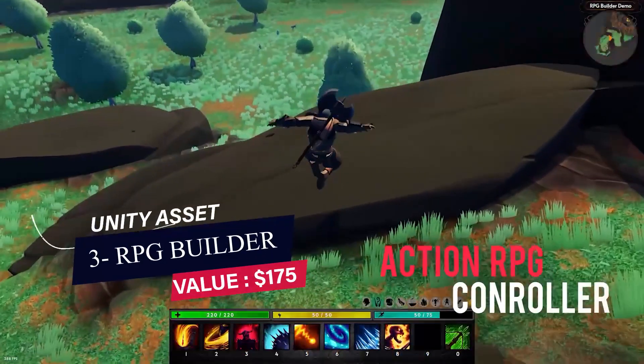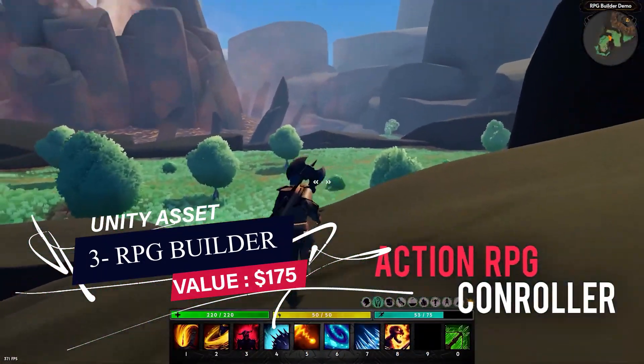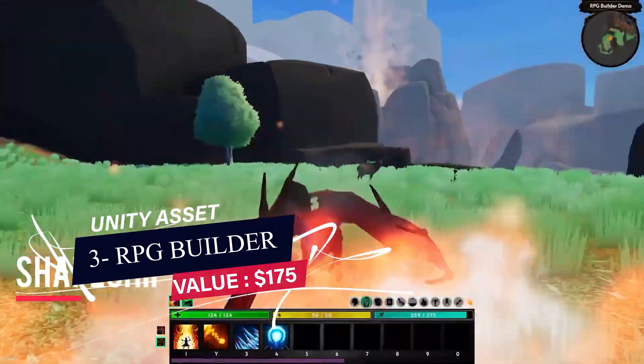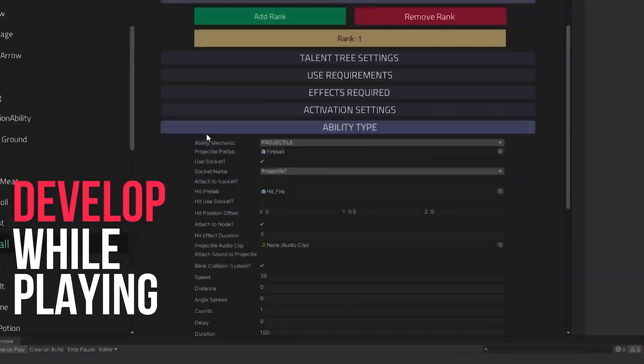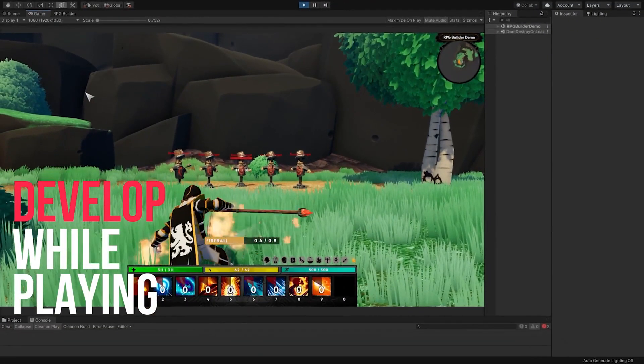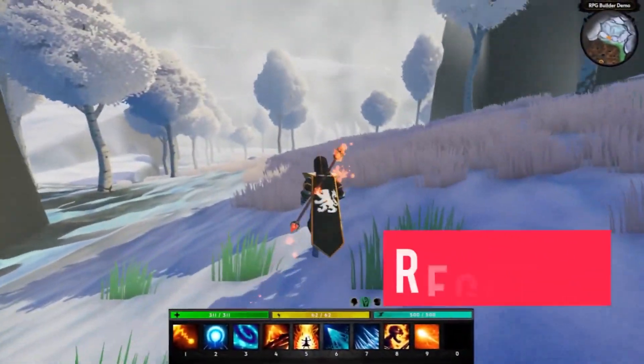The third asset is the RPG Builder. With that asset you can develop your dream RPG without having to code. It has a lot of features including a combat system, shape shifting, skills trees, and much more to ease the development of your RPG game.